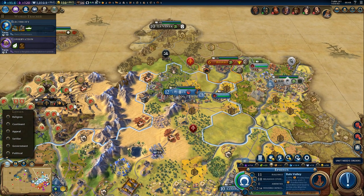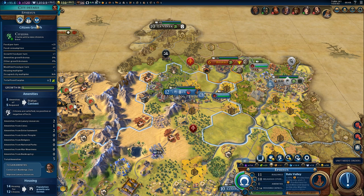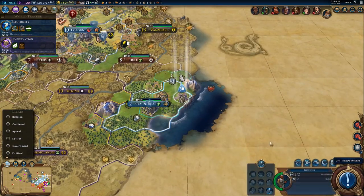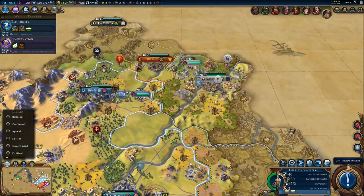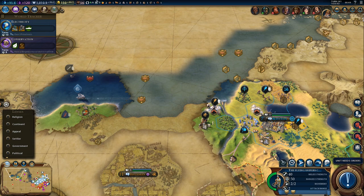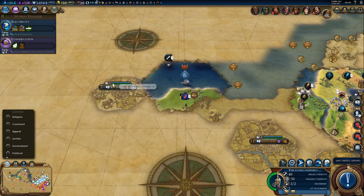Apparently our city is starving, but it has one food surplus — so I don't know what you're talking about. Another quarry. Let's keep exploring a bit and we found another city-state: Yerevan, trigger Eureka for radio.